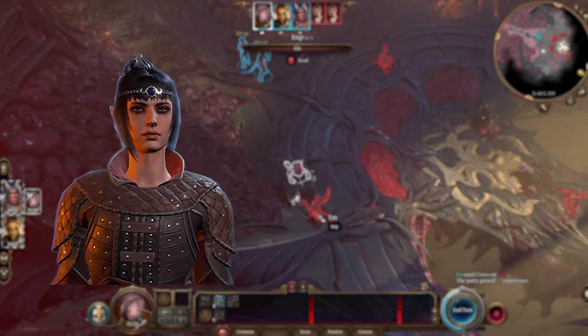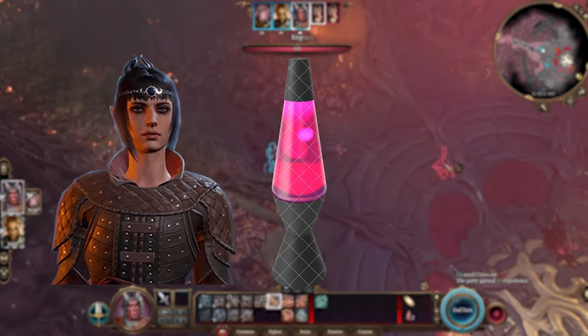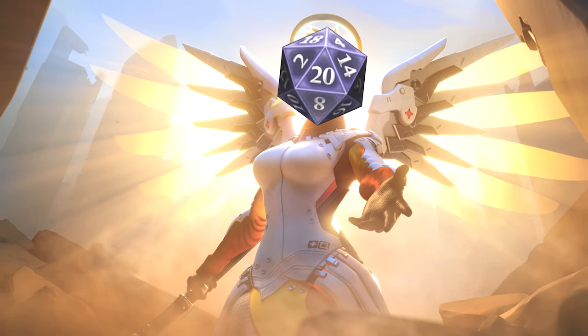First you're going to need a few friends, some lava lamps, and a little bit of blessing from RNGesus.